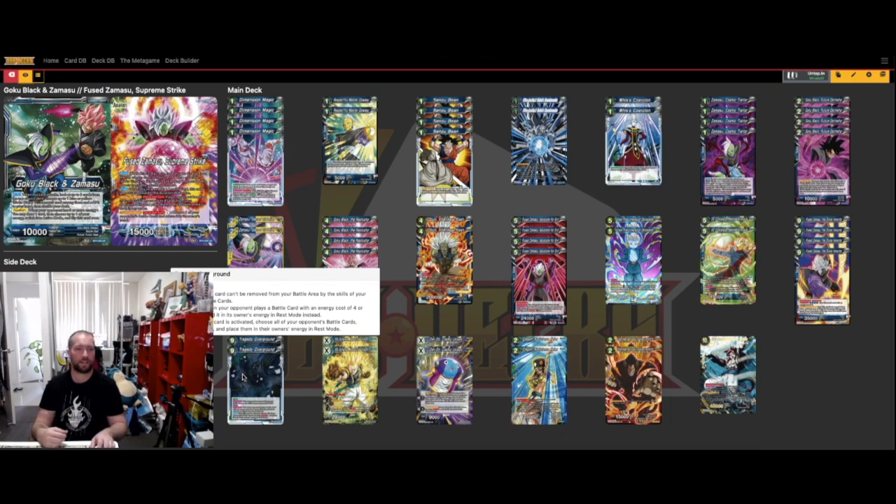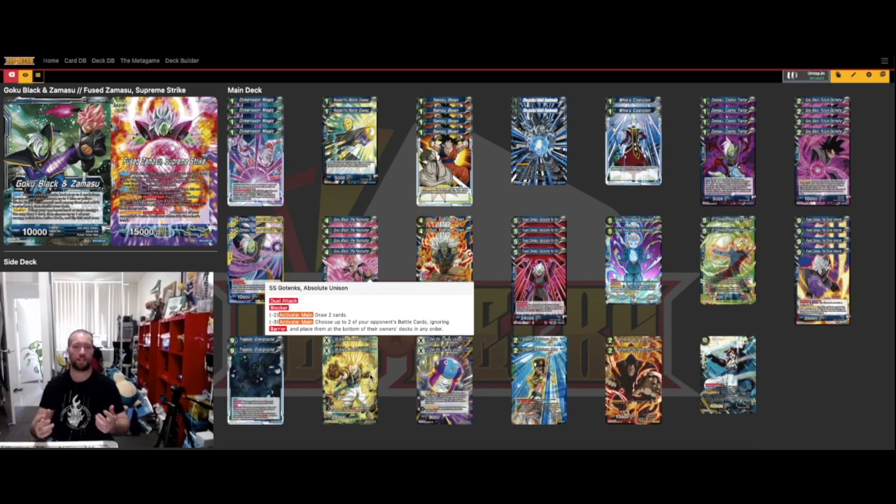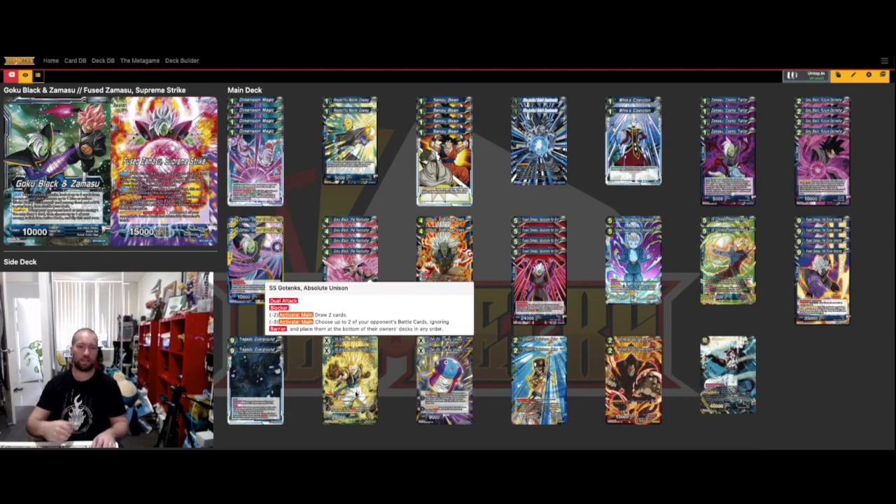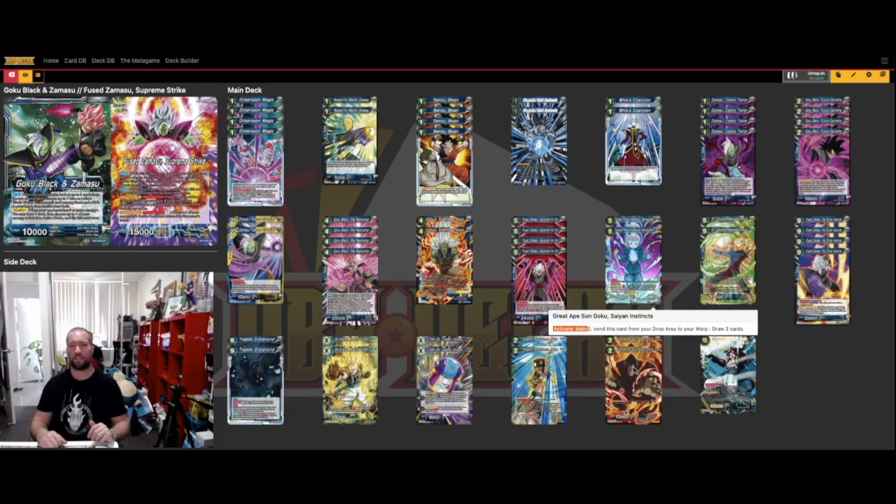The second unison is Super Saiyan Gotenks Absolute Unison — almost a finisher. It comes out late game at specified cost, helps you draw with the minus-two, is a dual attacker, and also a blocker. It's primarily for the draw-two and dual attack, and good for defense as well. I only run two because you're getting them out late game — on curve you're going into your four-drop, five-drop, then nine-drop at four energy. We also have two Grade 8 Goku Sane Instincts — amazing in this deck especially since you can't draw non-Zamasu or non-Goku Black cards off your leader.